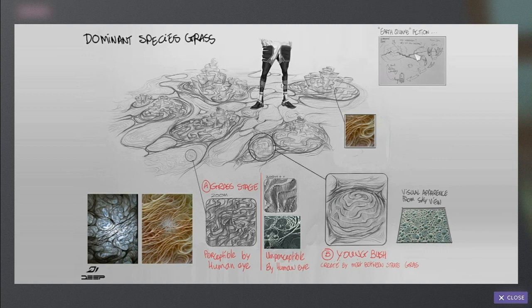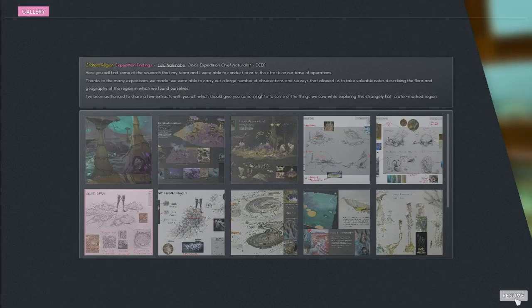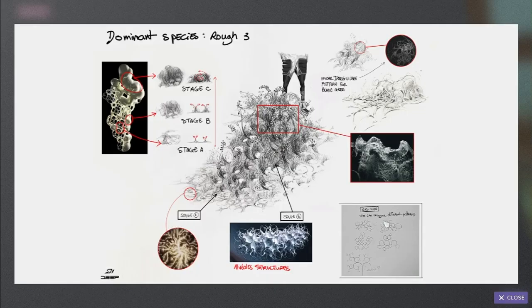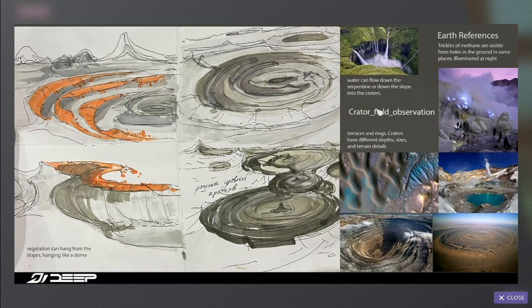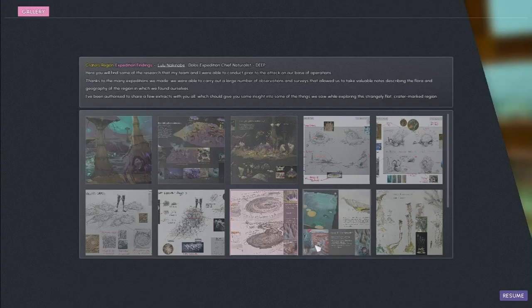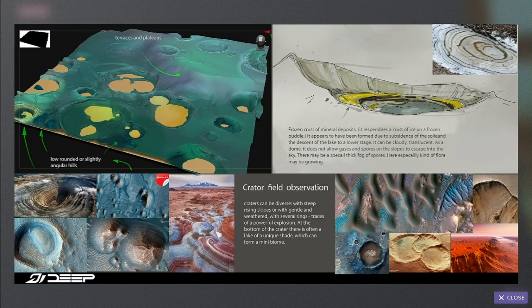I could see some of the grass outside which looked as though it was moving as though there was wind — I'll have to look at that again, it's quite nice. And the different stages of the grass, crater fields — very cool, it's like National Geographic of an alien planet.